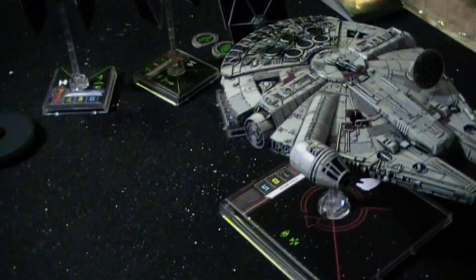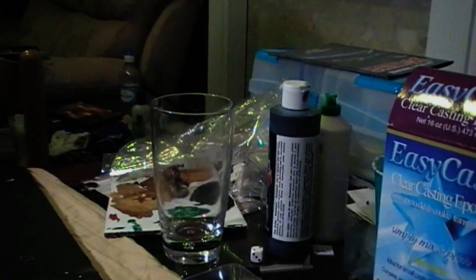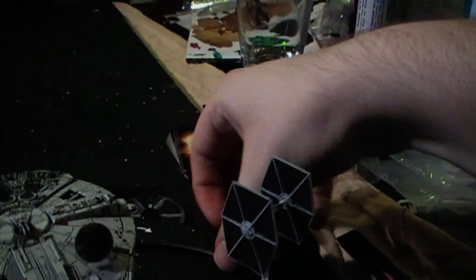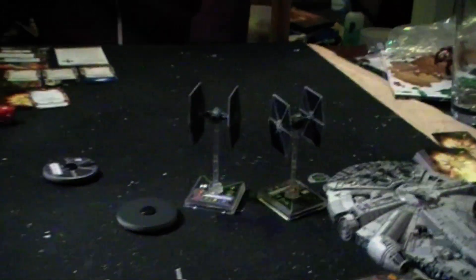Next it is Dark Curse — gone for a two gentle turn to the right. I've taken a risk because if I go off the board I am destroyed, but I'm easily safe with miles of space. Focus for Dark Curse.